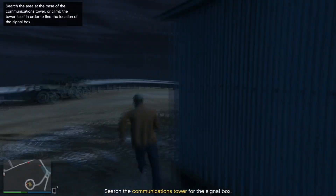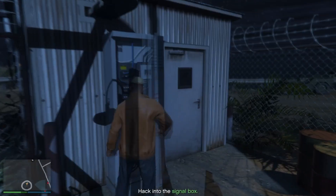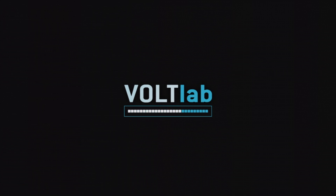Once you've made it to the communication tower, you want to hack the communication tower and look for your primary target.